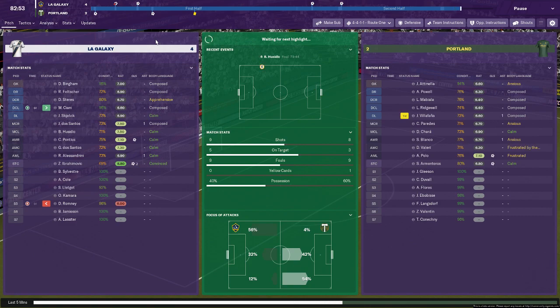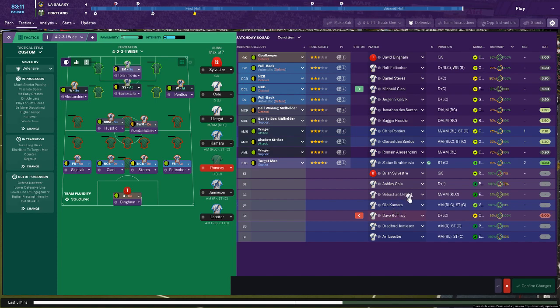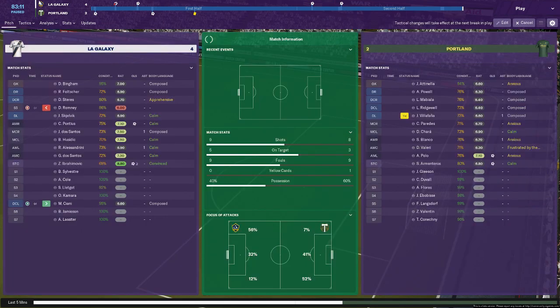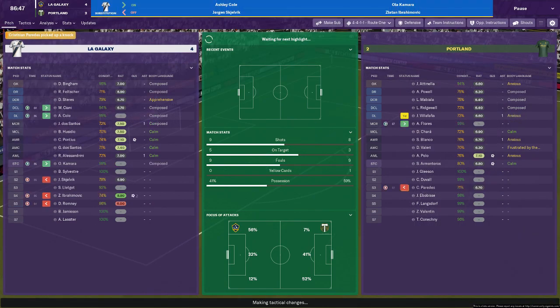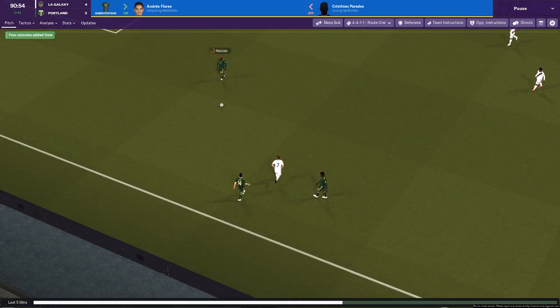The team's getting a little bit tired now, so I will make a couple of changes. Ibra might need to come off — the fans won't be happy, but let's give Kamara a little run around. Let's also give Ashley Cole a game and see if he can get up to anything fantastic. Five minutes left to play, and it looks like we are going to get our first win of the season, in our first game. 4-2.